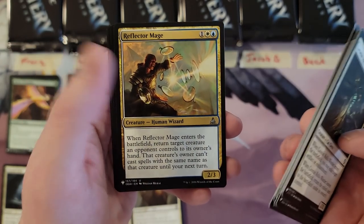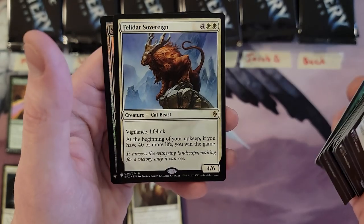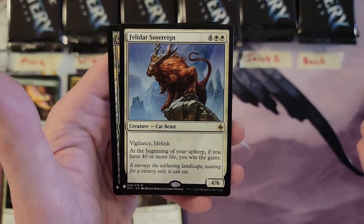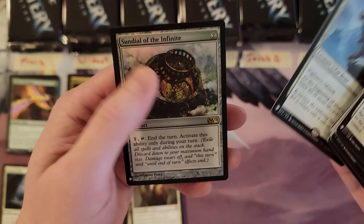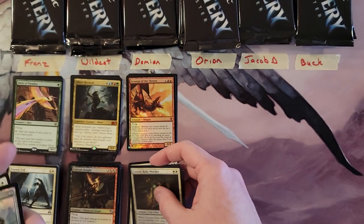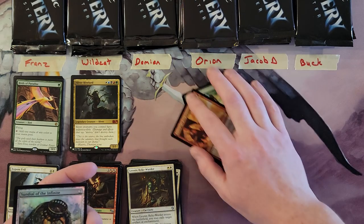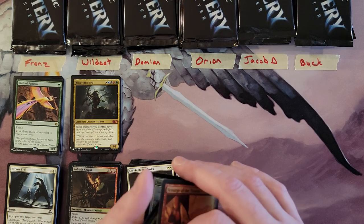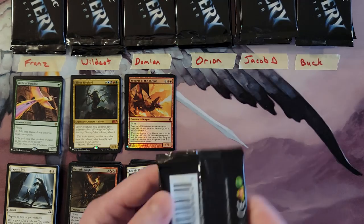Second pack for Damien: Kane Sanctum, Feline Sovereign — that's not bad — hey Sundial of the Infinite, neat card. Not a monster pack, but a solid pack.